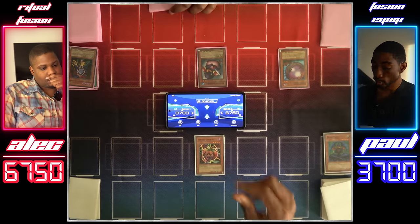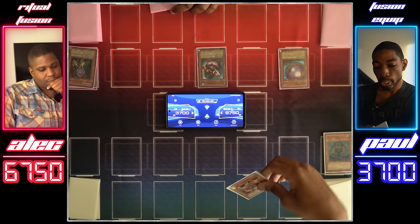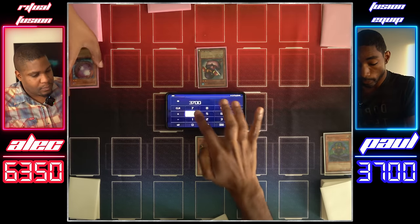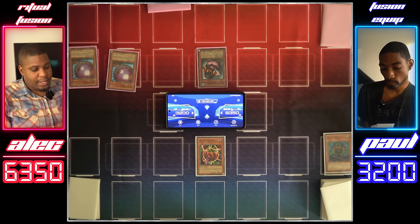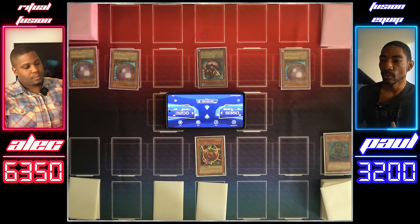Draw for turn. Normal summon the Mystic Tomato and I'll attack the Giant Germ. I'll take 400 and I'll take 500, but I'll use the effect of my Germ — summoning two Giant Germs from my deck. Setting two cards face down, passing back to you, duelist. Draw. Will my cards actually stay set this time? Find out next time on Dragon Ball Z.